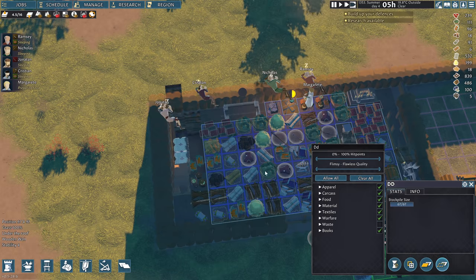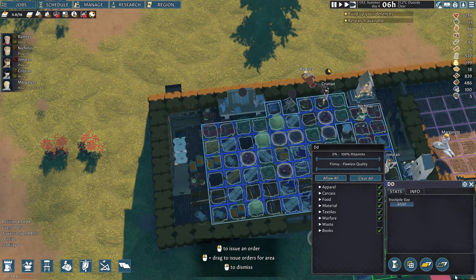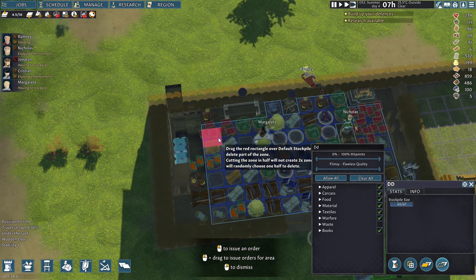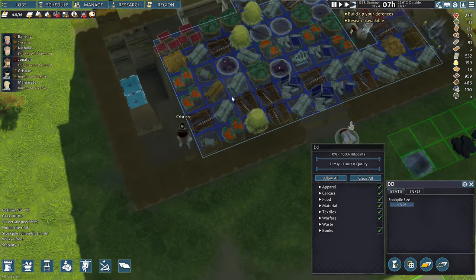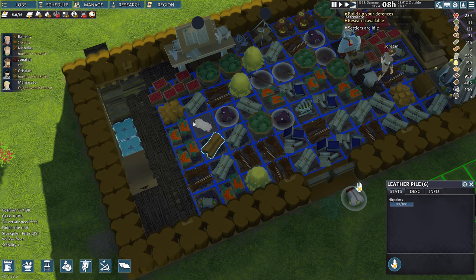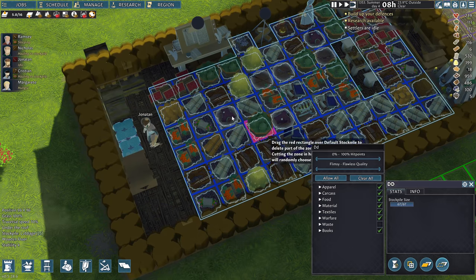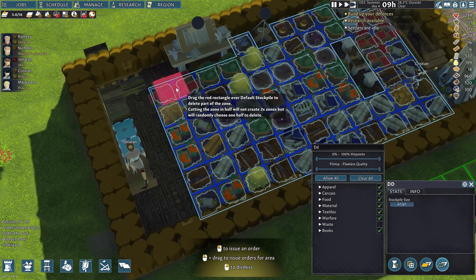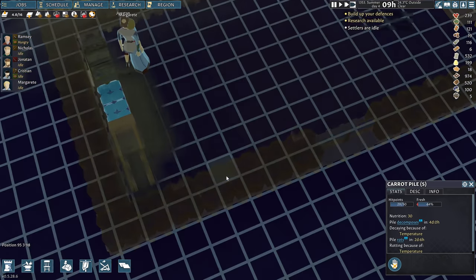I'm gonna have to actually clear this, I think. Where is this? Oh my gosh, I can't see what the heck I'm doing. Now I can't select that again. Come on, game. Let's just clear this whole section, but it won't let me shrink the zone — please let me do it. Game is not cooperating, or I'm just an idiot.